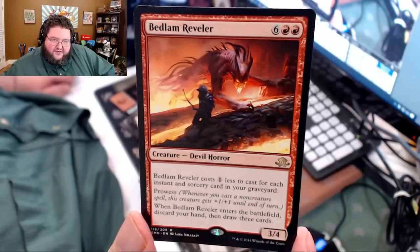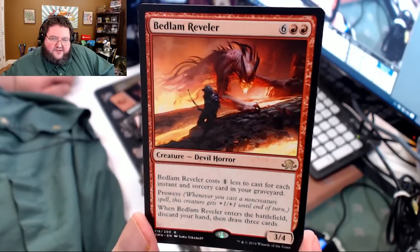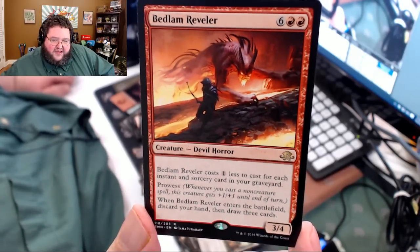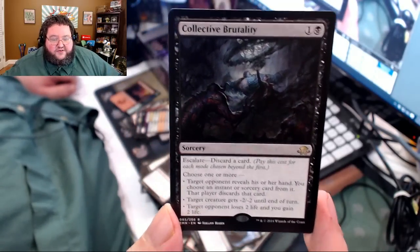Bedlam Reveler — weird devil. If you're playing with a lot of instants and sorceries, you can play it for two red and get a 3/4 with prowess, discard your hand, and draw three cards. I had a friend try to play him in Limited — I don't know if he was worth it. Somebody in chat mentions the smell of opening new cards, and I have to say I love that smell. Feels so good. This is Collective Brutality — I love these collective spells.